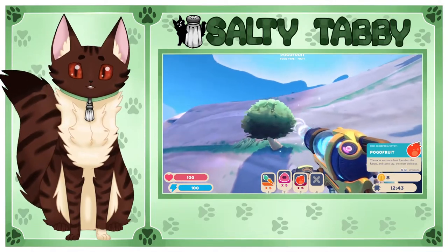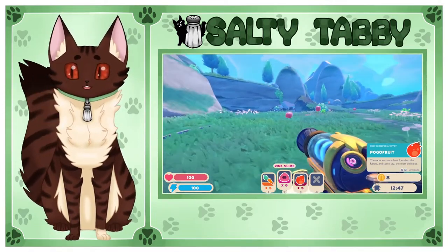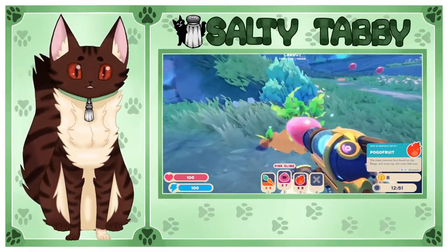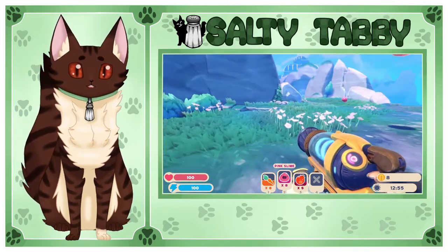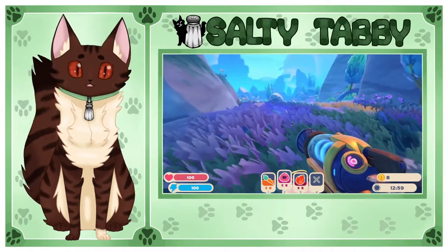Different slimes will eat different types of food. Pink ones — these guys will eat anything you give them. It does not matter what you give them, they will eat it all. Carrots, fruit, chicken, no matter what. But there are some who only eat fruit, only eat veggies, or only eat meats.